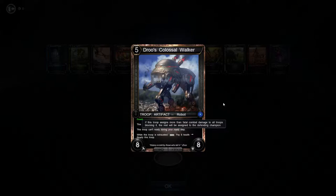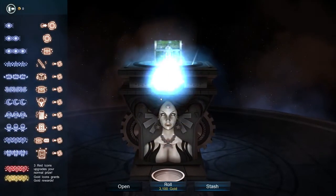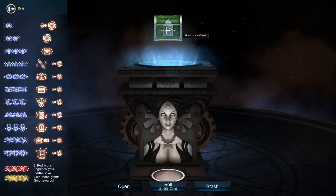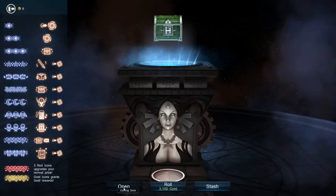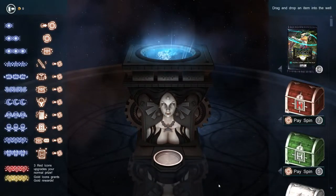So that's what happens when you open a pack — you can then right click it away and it gets added to your stash. These chests, you can get extra loot from them, which is pretty cool. But currently you can't open them, that's coming soon, so you've got to stash the chest and it goes into here.